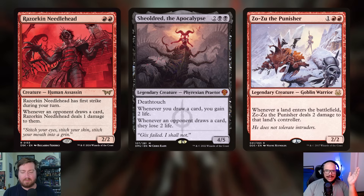The last creature addition is Zo-Zu the Punisher — one and two red, a 2/2 Legendary Goblin Warrior. Whenever a land enters the battlefield, Zo-Zu deals two damage to that land's controller. This helps trigger Valgavoth on opponents' turns. The deck's entire gameplan is to continuously deal incremental damage over and over, draining opponents as quickly as possible through stacking effects.